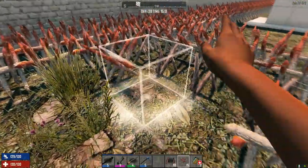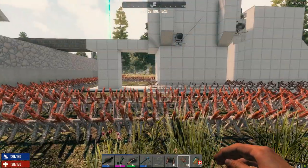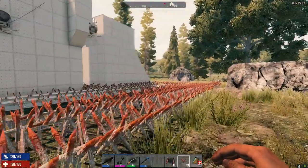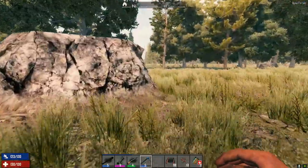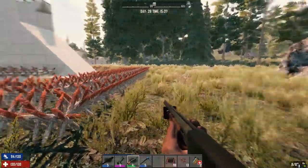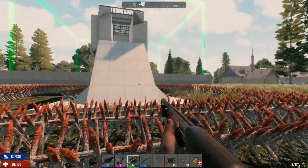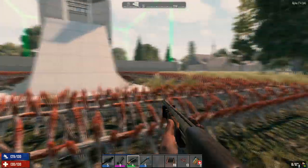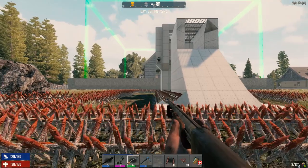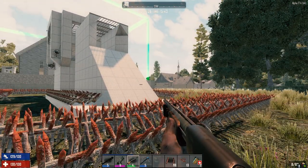There it is folks. Going to need more metal spikes for the inside for sure. Trying to leave the front open so when zombies bust through they feel like they've got a clear path to me — that's where they'll head — and everything else is blocked off. Fingers crossed.